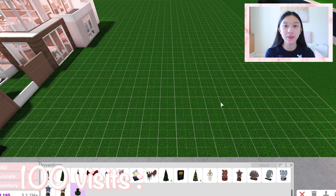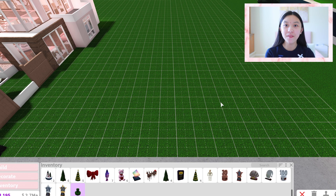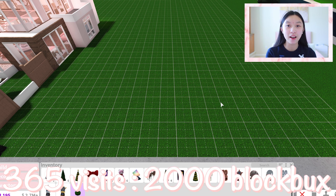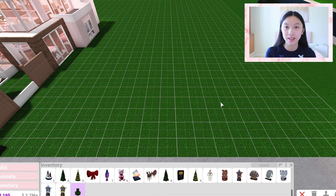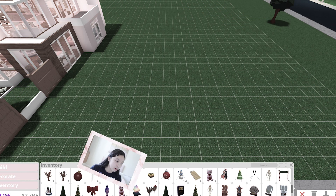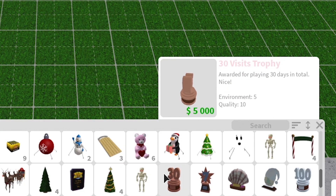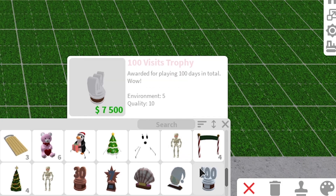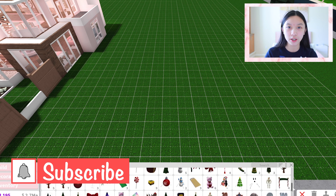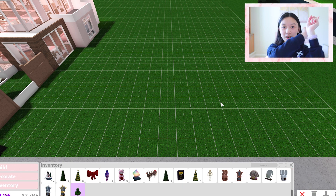When you hit 100 visits, you get 500 Bloxbucks. When you hit 365 visits, you get 2,000 Bloxbucks — that's a lot. And to clarify: when you hit 30 visits, you get a trophy that looks like this; when you hit 100 visits, you get a trophy like this. I haven't hit 365 visits yet, so I don't know what that trophy looks like, but you do get a trophy.